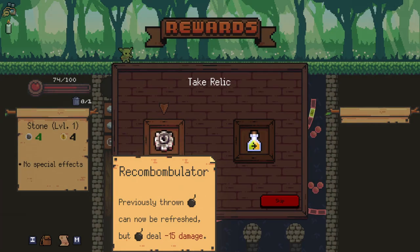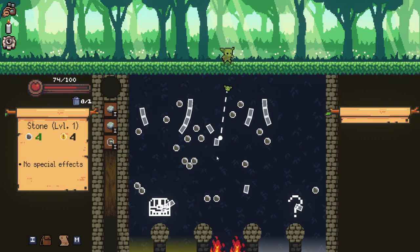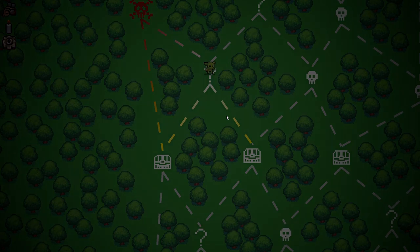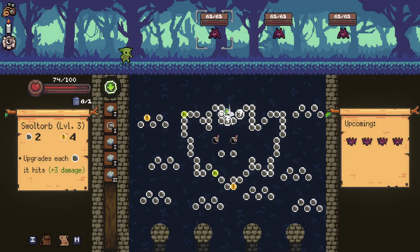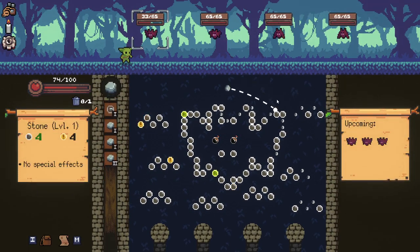Let's just upgrade our stones. Treevices throwing bombs can now be refreshed — I think that's a really good idea. Bombs doing a bit less damage obviously isn't great. We want to go question mark here first. Being able to refresh them is incredibly important for late game, especially if we get any sort of bomb build going. It just means that we don't have to hold off on using our bombs, we can just use them straight away.